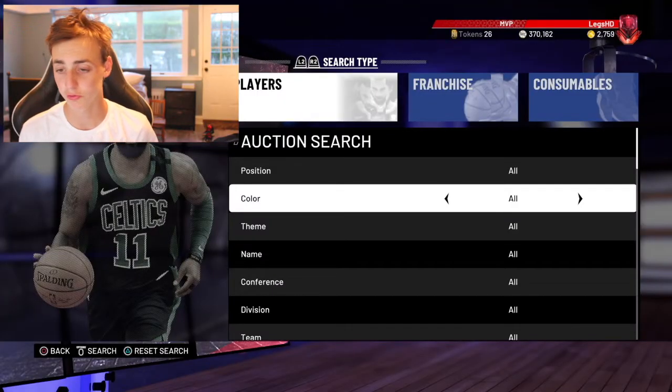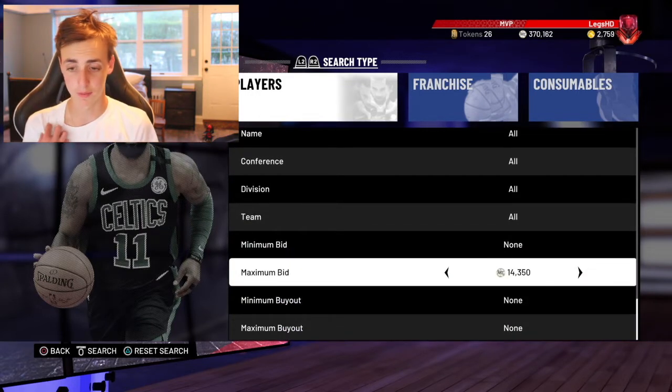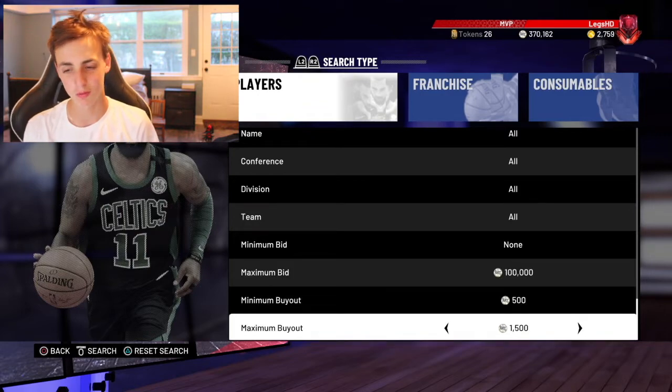Welcome back to another video — you guys already know the drill. We're gonna be going over some nice Snipe Filters, some simple easy ones. First one, right off the bat, is this Silver: maximum at 100k, minimum buy at 500, maximum buy at 1,000.